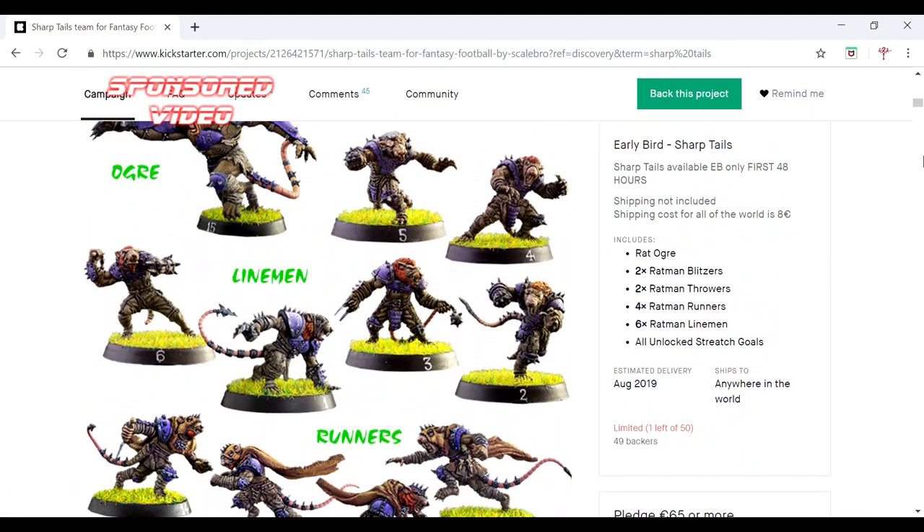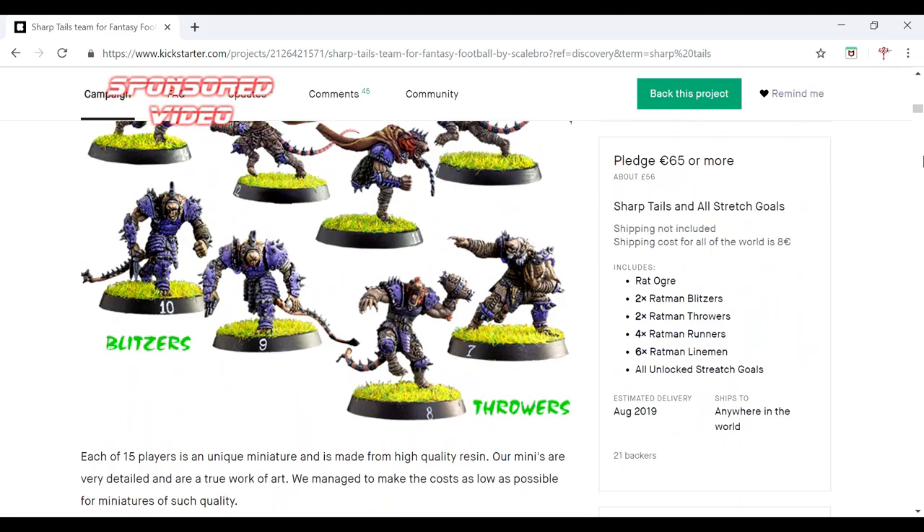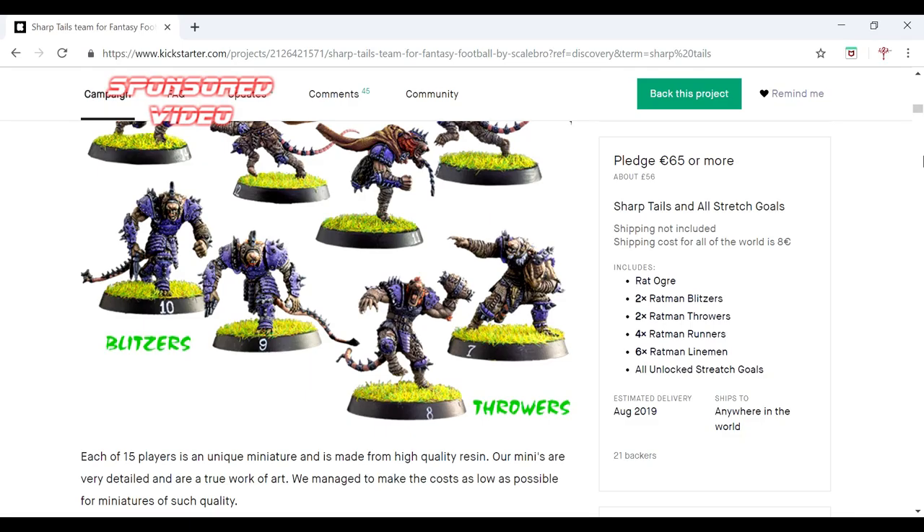I haven't looked at the pledges on the side yet, but here we go. Pledge £56 — what do you get in that? You get a Rat Dogger, 2 Blitzers, 2 Throwers, 4 Runners, 6 Ratman Linemen, and stretch goals. You'd probably spend more than that going through GW to pick up their version of a rat team. But I think these are better quality — I'm going to choose these over GW Skaven any day. Look, we've got 10 or 15 players in that set. You can't fault that — that's an amazing deal.